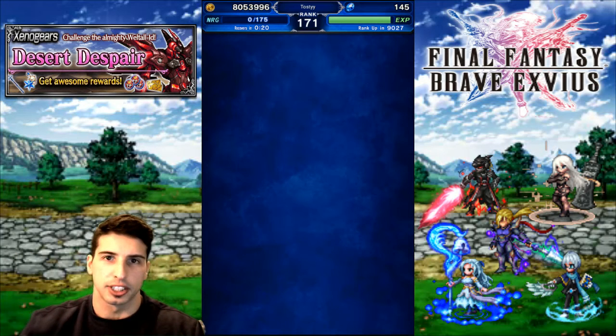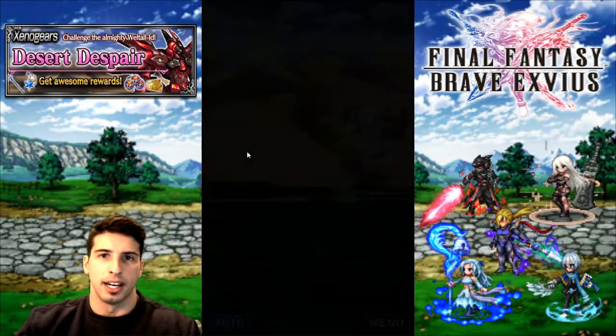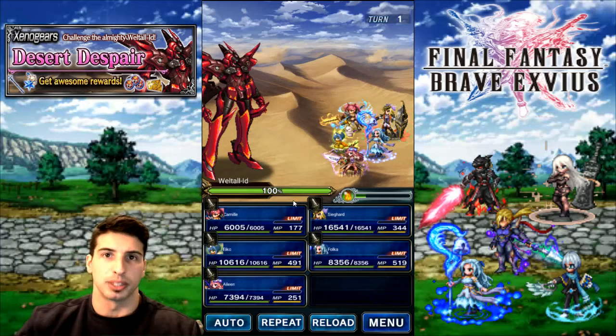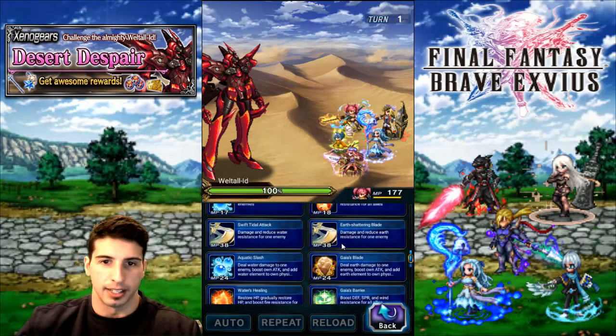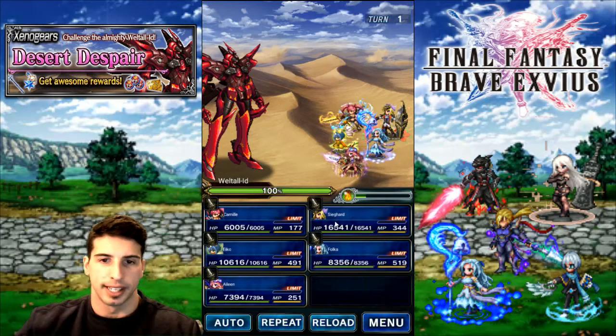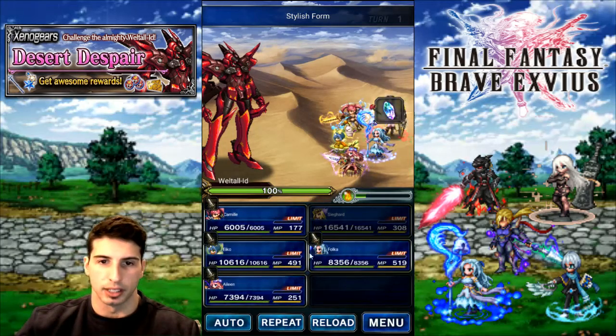This fight is actually really, really easy. The hardest thing to do is just making sure that you're able to kill him with a Limit Burst so you don't overkill him too fast. If you have a 100% Evade Tank or just a Physical Cover Tank with a lot of Defense and Spirit, you're gonna be good. We're gonna go for a Stylish Form.